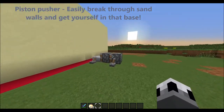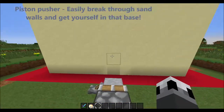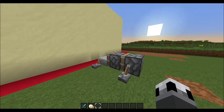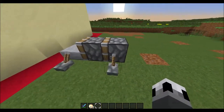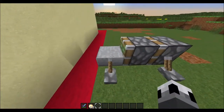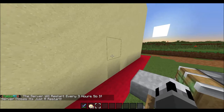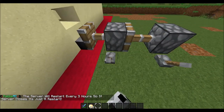The last tip is piston pushing, and this is to break a sand wall. Pretty easy and simple to do. What you want to do when you come next to a sand wall is build something like this: two sticky pistons, a slab, and two levers. Say this was their claim and this was their wall — what you do is this, and then this, and just keep doing it until their wall falls down.